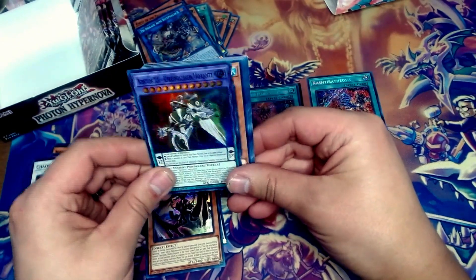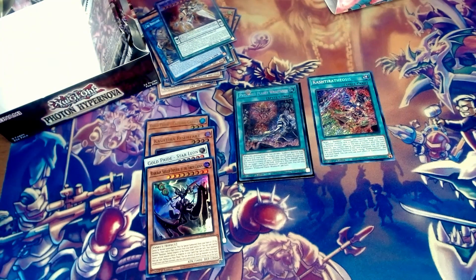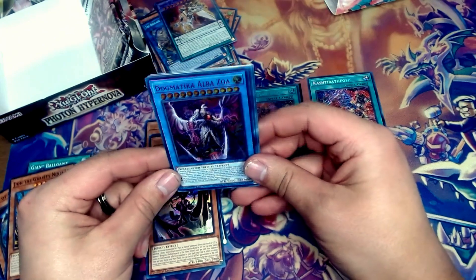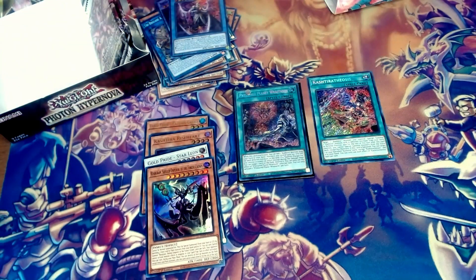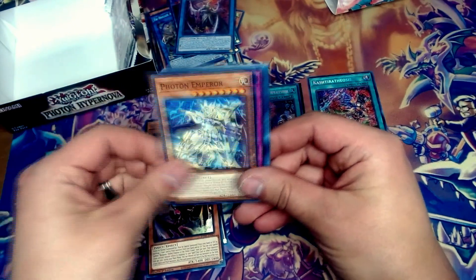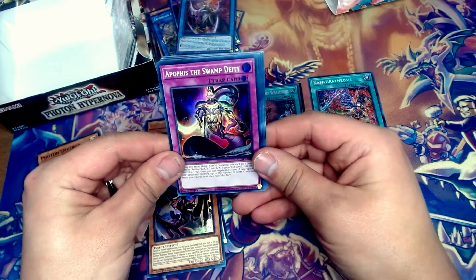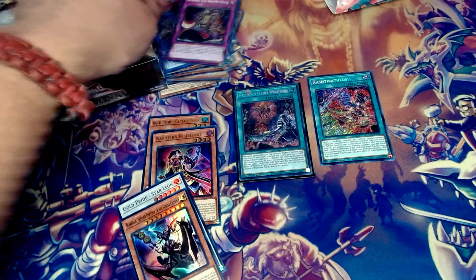All right, we have ourselves a big boy right there. We have three more packs left — can we pull something crazy to close it out? Dogmatica Albazela — wonder if that card will be played in the Dogmatica deck. Two more packs left — probably not though. I don't think their other ritual was really played either. Amphovious the Swamp Deity — wow, I butchered that. It's nice seeing the trap monster cards getting more support.